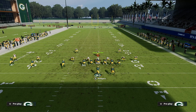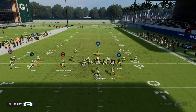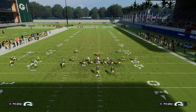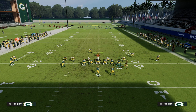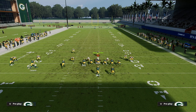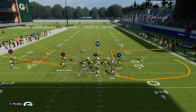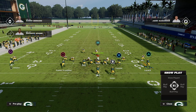As you can see, I have my trips tied-in to the wide side of the field — my three receivers are to the wide side. If I motion Lazard to the right, he goes pretty far out there. But if I motion Lazard to the left — to the side the trips receivers are on — he goes to a really cool spot just outside of the numbers, which is very advantageous.